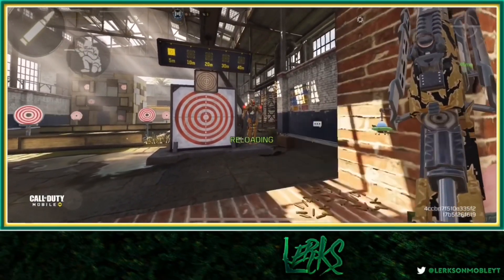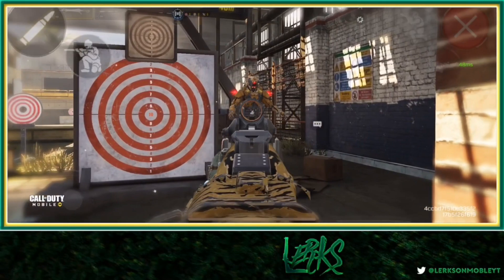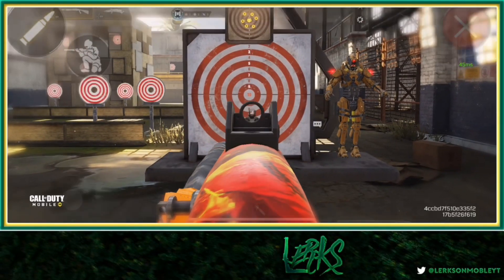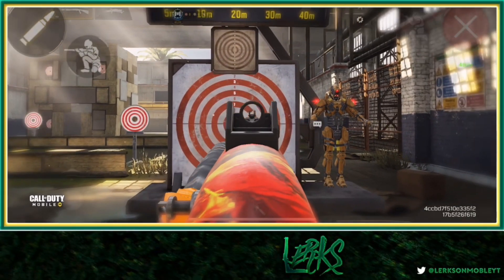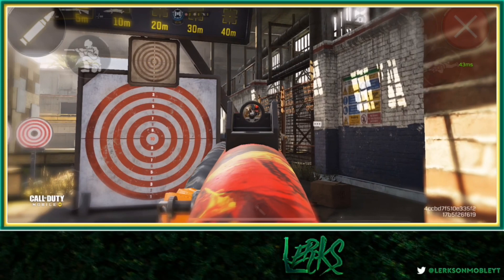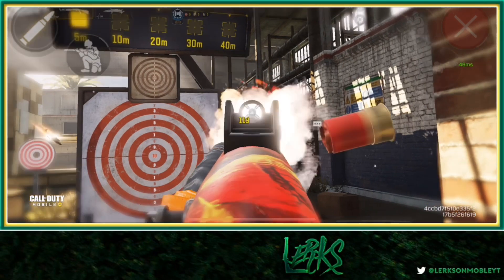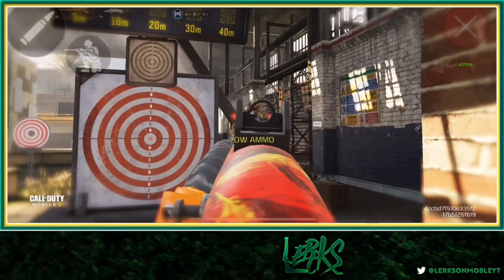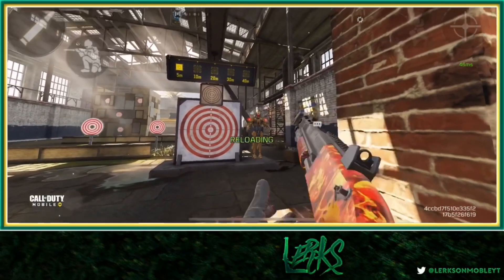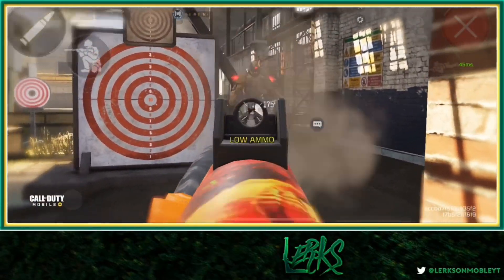The BY15 actually has the least amount of damage out of any pump or lever action shotgun depending on how your pellets land. It's hitting into the seven and eight range, while the KRM only got to the six mark, but the BY15 also only does two shots in the center. The problem with the BY15 is its headshot multiplier is very poor — it only applies to two pellets. Sometimes you'll pull off just 79 damage on a headshot, which is the worst I've seen. It has the lowest headshot multiplier and some of the weakest body shots of any shotgun in the game.